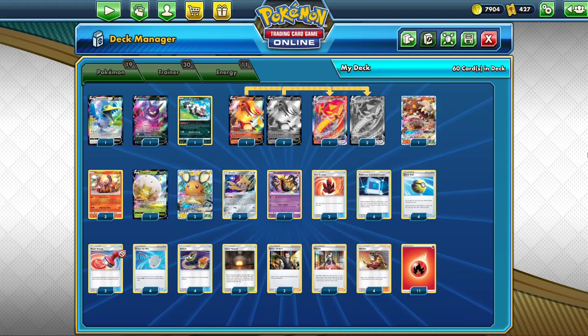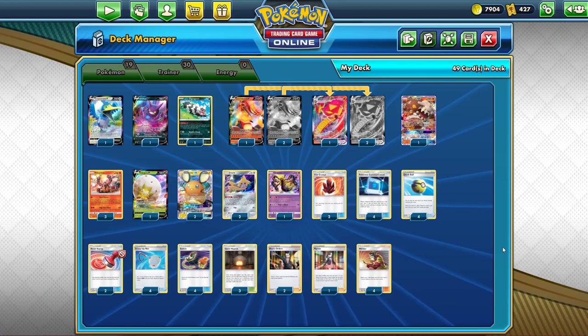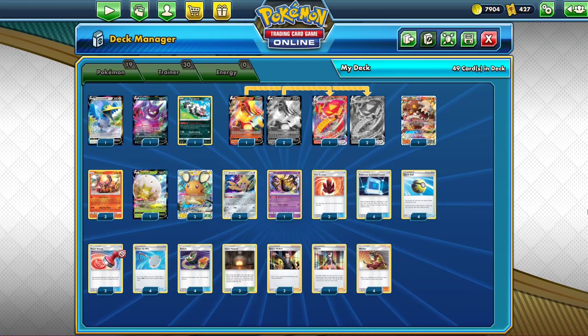Breaking that down, I'll go from the cheapest cards to the most expensive, starting with Energy. The Energy is free, so that's 11 free cards. Next up are the Trainers, starting from Fire Crystal and going to Welder. With Fire Crystal, you can get two for one pack — you can probably offer one Darkness Ablaze pack and get four Fire Crystals, though it depends on who's trading. Saturday and Sunday is your best bet for trades.